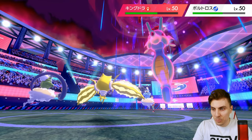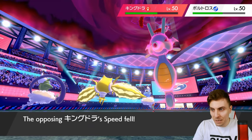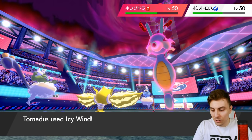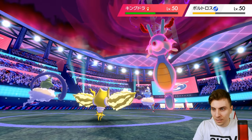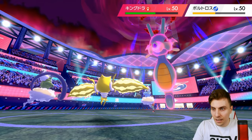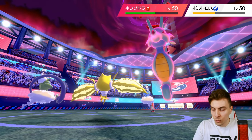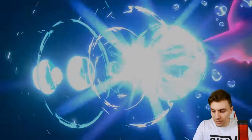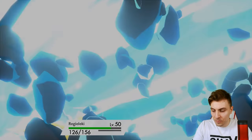We probably want to try and keep Tornadus if we can. It might be worth Dynamaxing Lele in this match — not sure though. Get another Electro Web off — not doing much damage but still doing enough. I think the Kingdra is probably in range to go down now, and they're activating that Swift Swim ability.